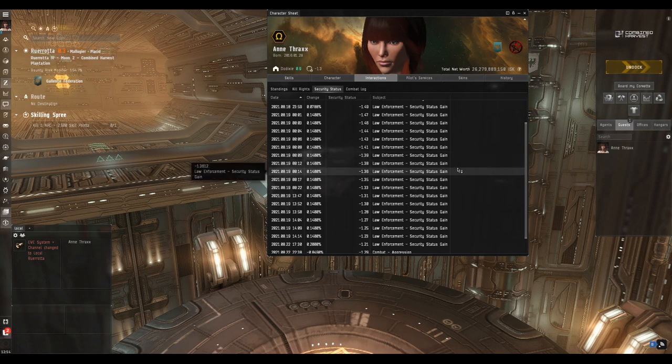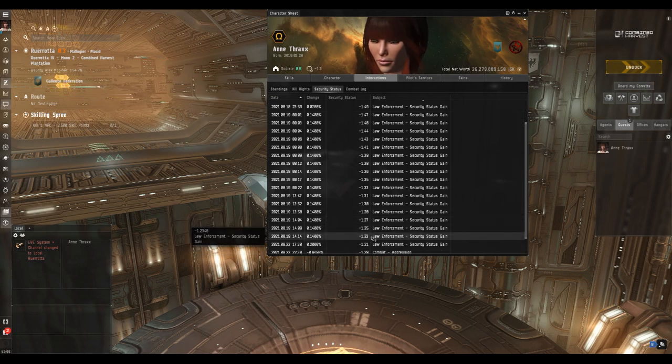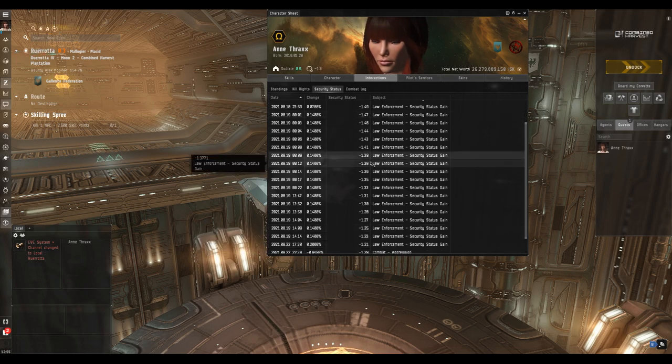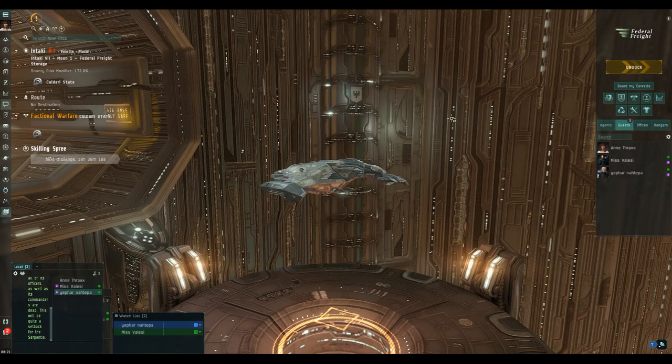Added bonus: security status improvement. Everything on the 19th from running both sites of the escalation got my security status from minus 1.47 to minus 1.23 — that's a 0.26 improvement, cheaper than doing it with tags. So overall we got the site loot, the bounties, and the security status. Loots and bounties combined the haul comes in at just shy of 700 million, plus the shiny security status improvement. Guys, we're going to leave it there — we've got another second site to run. Leave us a like, any comments welcome, subscribe to stay in touch. Fly safe, fly brave — goodbye.